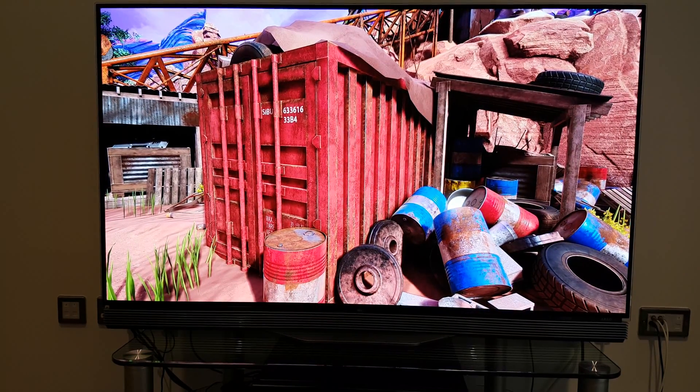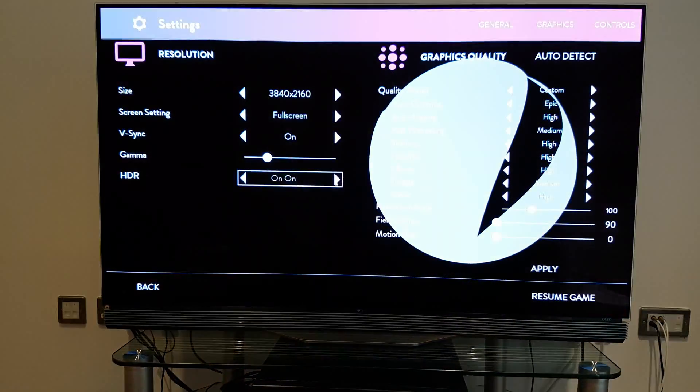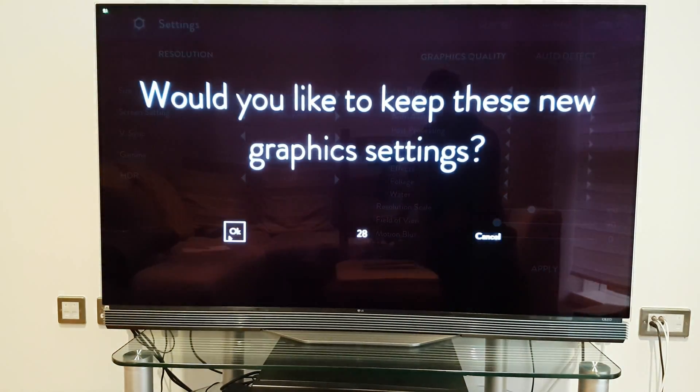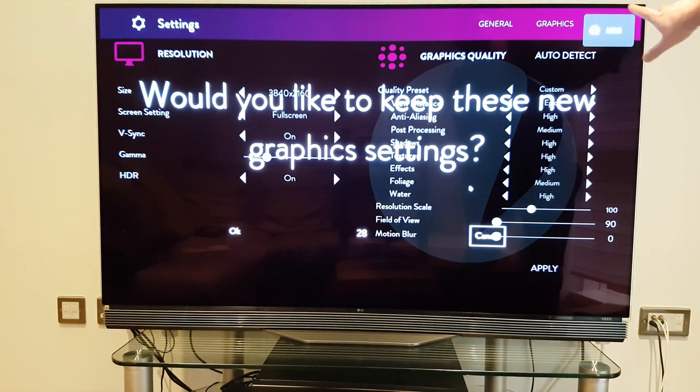One of the annoying things I want to mention about HDR is that when you switch it on and off, the TV kind of goes into like this weird neon mode. So switching this off for a minute and then switching it back on — you'll notice here that the TV went into HDR mode. We'll talk about that in a second.